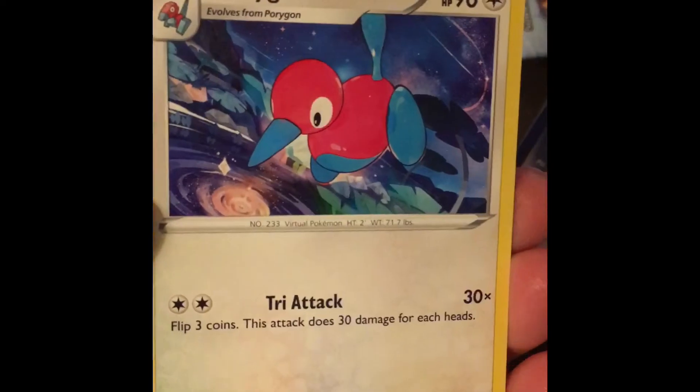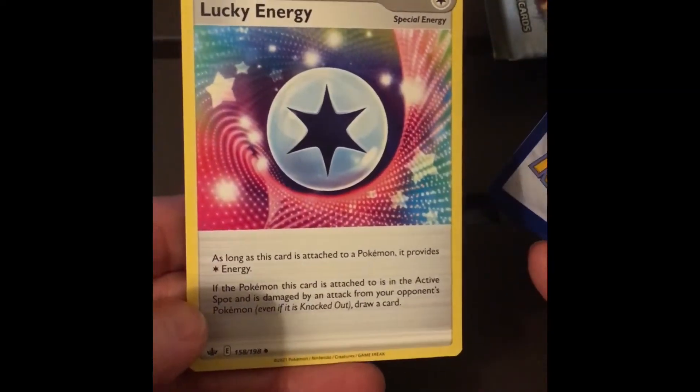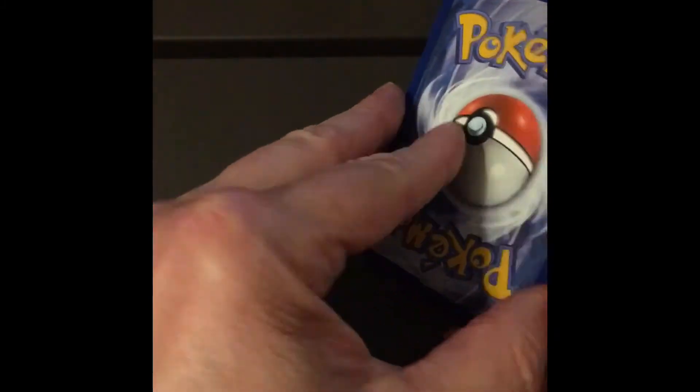The first one is Porygon 2. Next one is Lucky Energy. And I have no idea what I'm doing — I've never really done this before. Justified Glove Trainer, I guess so.